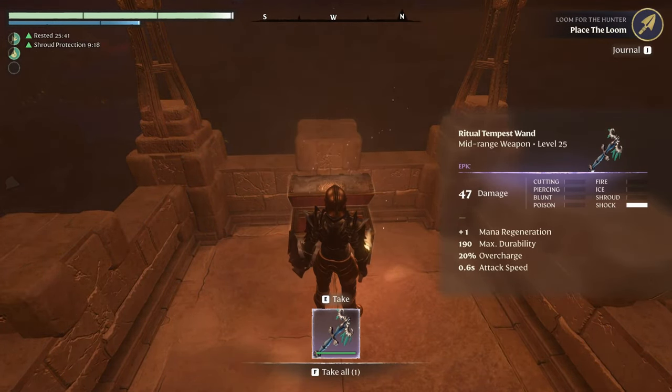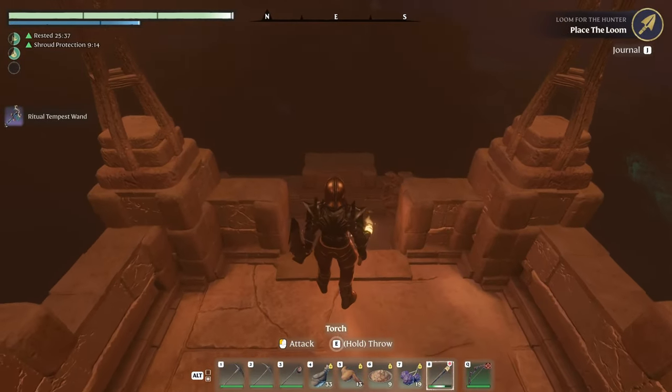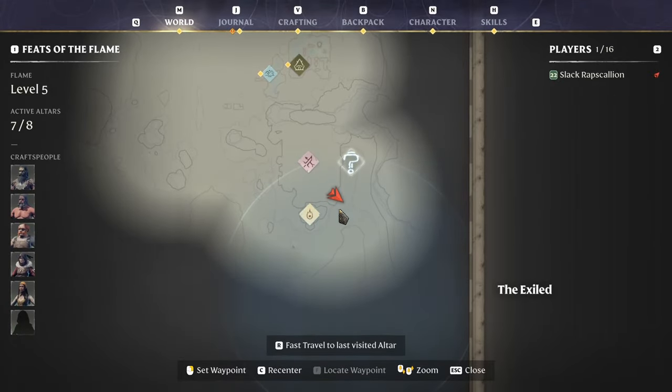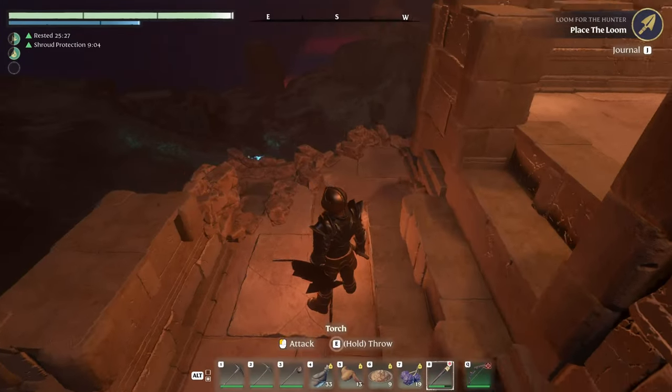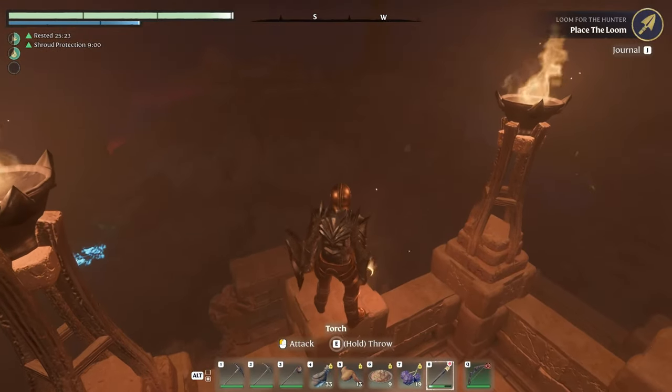Ooh — Tempest Wand. Well if I was a mage that would probably be way more important. This tower is on this corner — that's like the outline of the city and it's in the bottom right corner. It's pretty tall — I don't think there are any towers that are as tall.